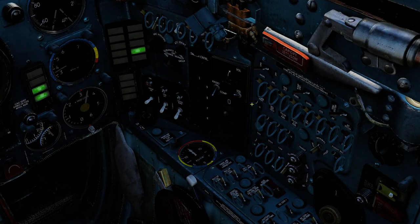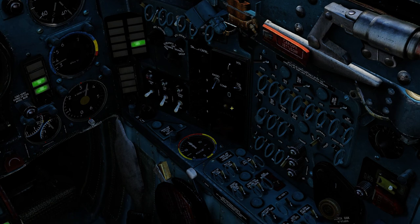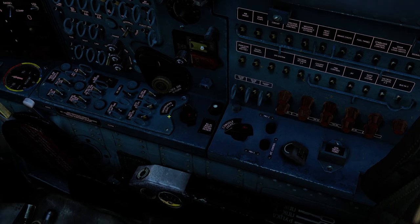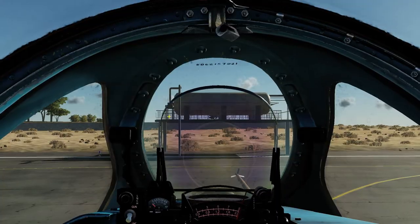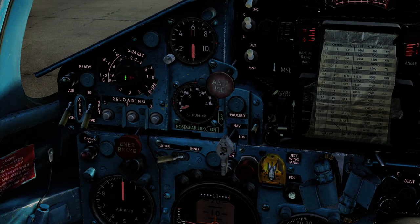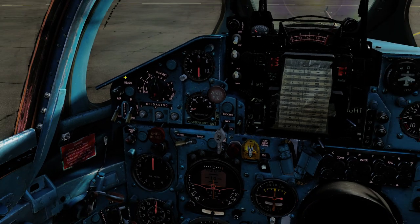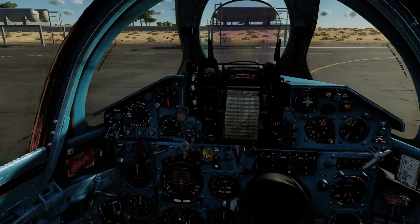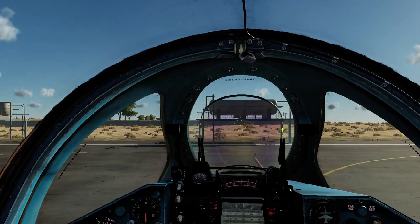Yeah, looks like we are fairly good to go, at least. We'll turn on the console light and the dashboard lights, just for the ease of it. And that should be good. S1 rockets should be the one I am looking for. Oh, and of course we need to turn on the pin. There we go.